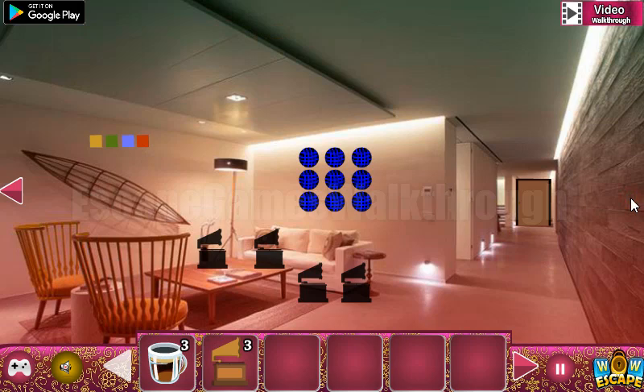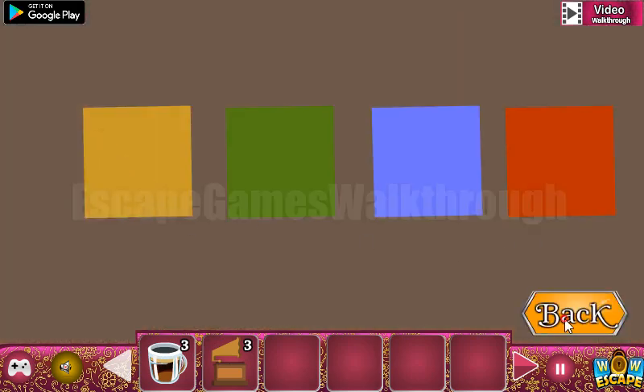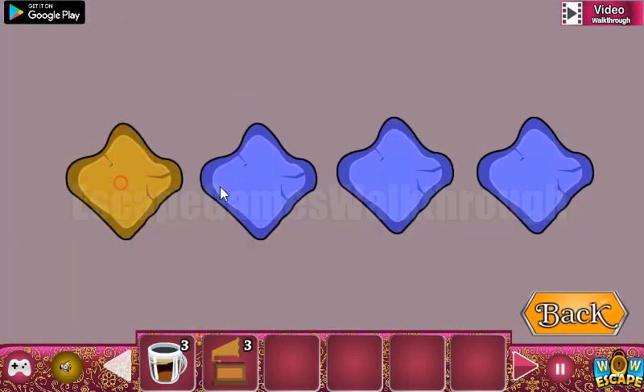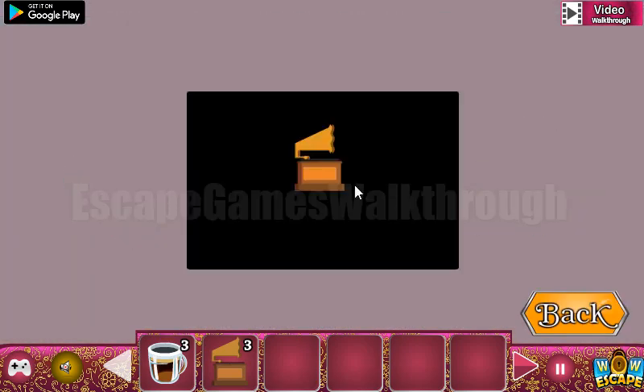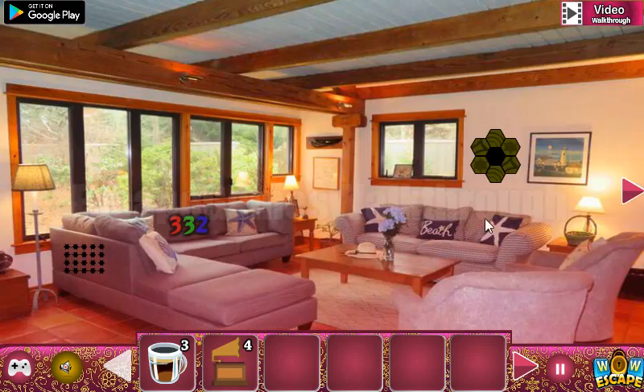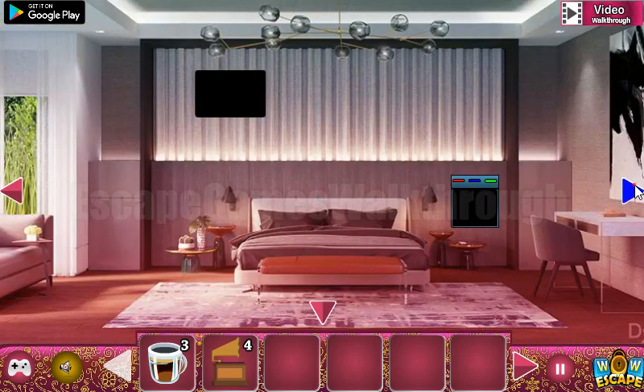The next hint is here: this sequence of colors — yellow, green, blue, and red. Yellow, green, blue, and red. We've got the fourth gramophone, and now we need to find a place to put them.